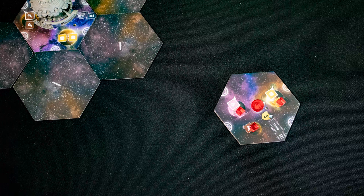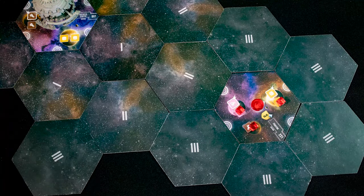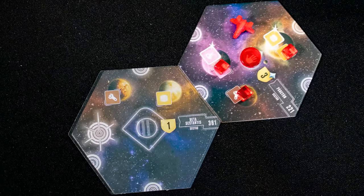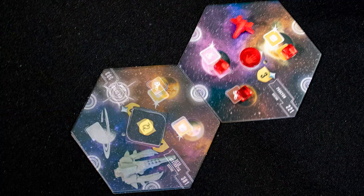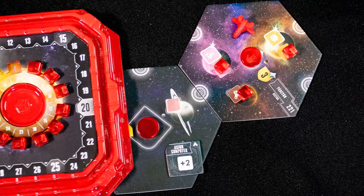Let's take a look at the six actions. Explore lets you discover new tiles. When the game starts your homeworld will be placed away from the center tile. There are three stacks of tiles that can be placed based on their proximity to the core. To explore, pick an area and draw from that tile stack, reveal it, and orient it so the warp gate matches up with the area you explored from.